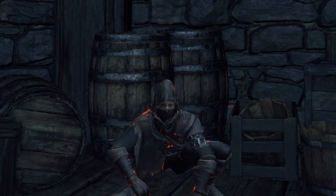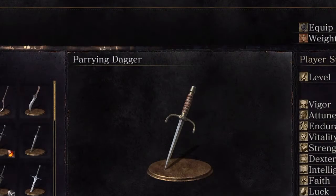So, the item of today's showcase is the parrying dagger. Instead of a shield, you can parry with a dagger. Of course, you could do it with a shield, but I actually find a parrying dagger a little easier to use than a shield, even though some shields are designed for parrying.